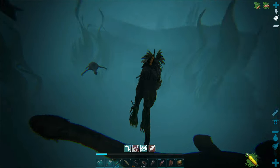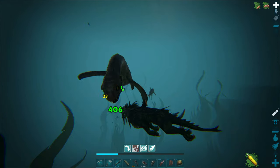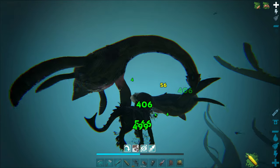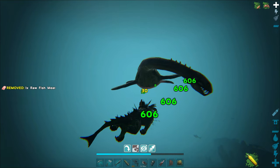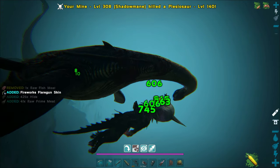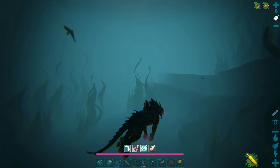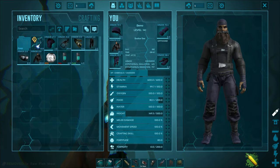We might just take out the plesiosaurs beforehand - I don't want to cause any problems. I didn't want to really fight these if I didn't have to, just because plesiosaurs do quite a bit of damage. At least there are no alphas over here - at least none showing up on the scanner. I just want to do some taming in peace if possible. Let's grab our fins.